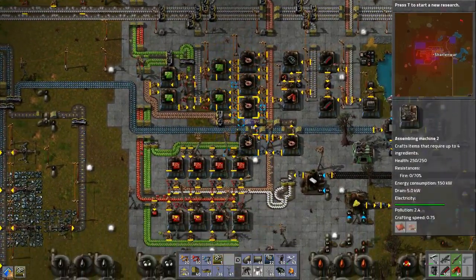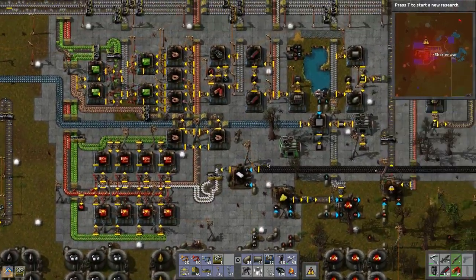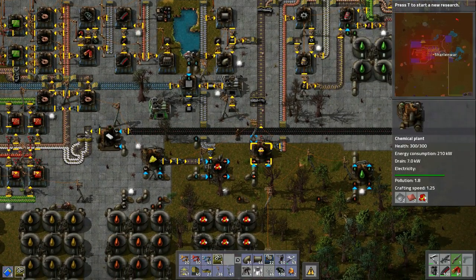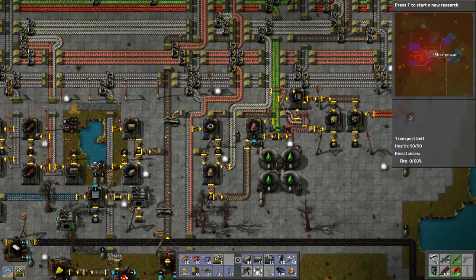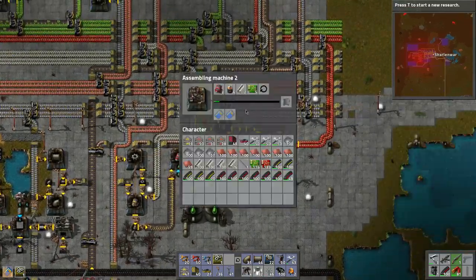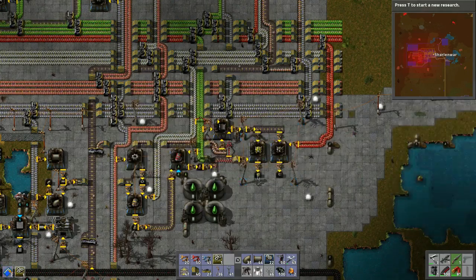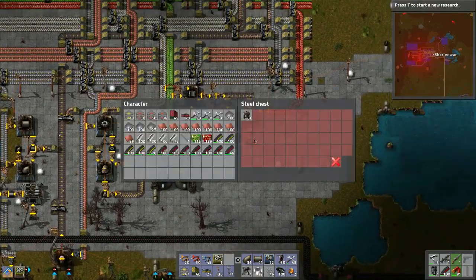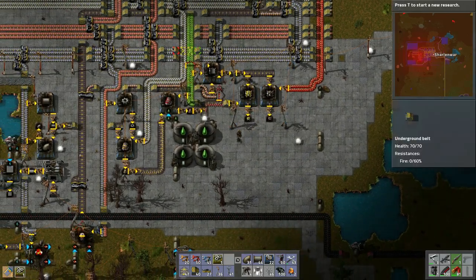Let's color this in and that's it. Excuse me — it's fall here so allergies are acting up. What's going on with this stuff? It's producing, it just takes a long time. We got the 50 construction robots — yeah — and now it's building logistic robots. Perfect, so we'll just let this do its thing.